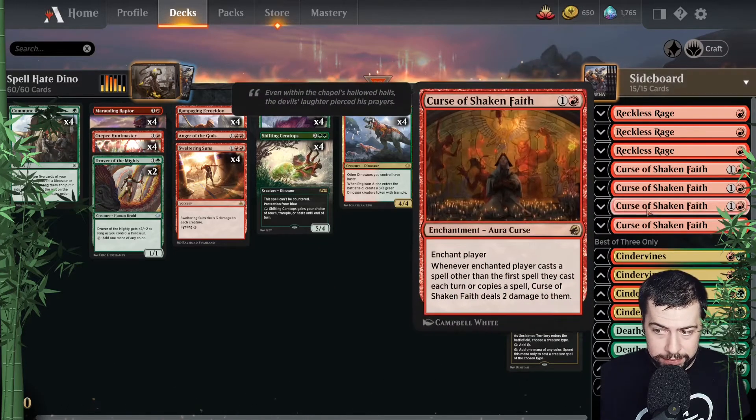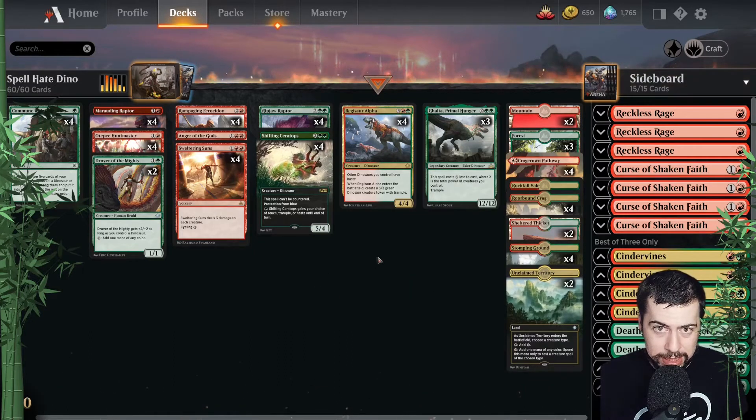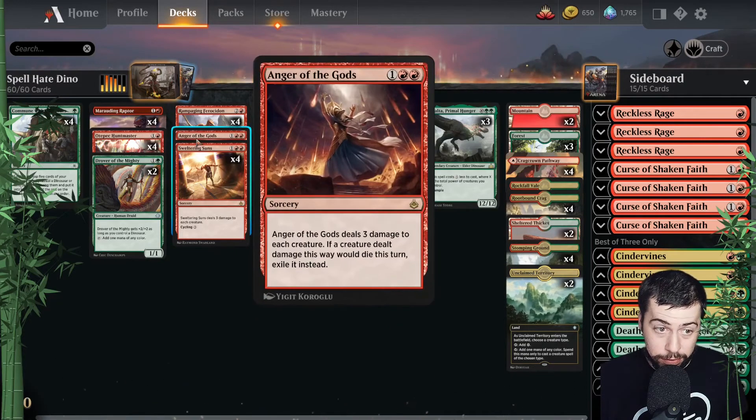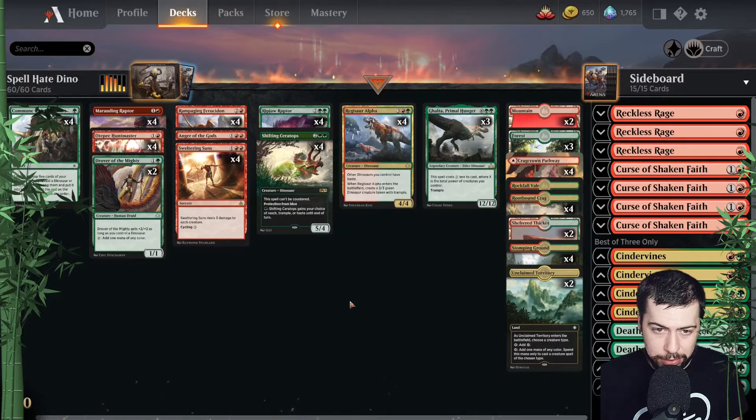Curse of Shaken Faith maybe not as much if they aren't playing a whole lot, but Cindervines especially. We're covering the artifact and enchantment angle so that's pretty good. Otherwise it's pretty basic — we got the sweepers mainboard that I'm liking so far, five in total to deal three damage, just to make sure we keep the board clear for our bigger dinos. Overall, let's get into it.